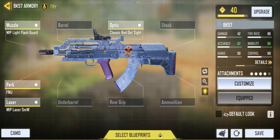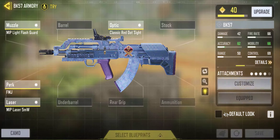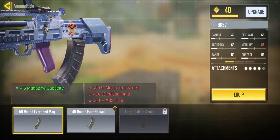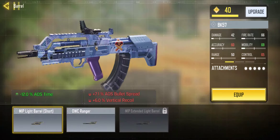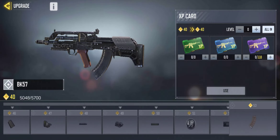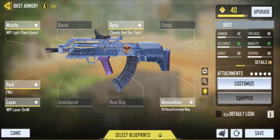With the MP52 laser this gun kind of reacts like an SMG. I haven't used any underbarrel or rear grip. For ammunition I used the 50-round extended mag. No stock and no barrel either. So that is my loadout — mobility is 65 and accuracy is 62. The gun is not fully upgraded yet, so these stats will increase once it is.